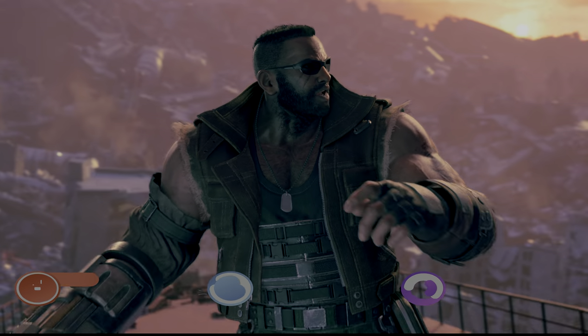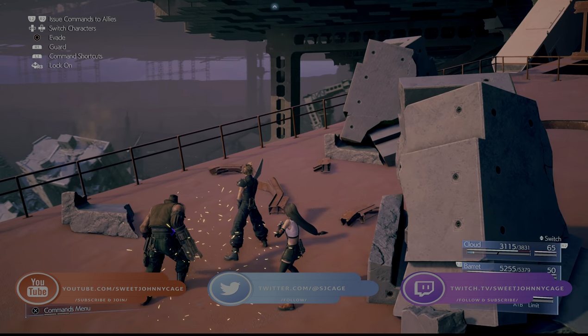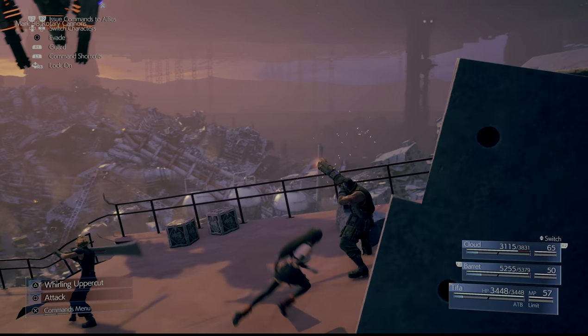Hey everyone, SweetJohnnyCage here, back with another guide for Final Fantasy VII Remake. This time I'm going to show you how to take down the Valkyrie. Valkyrie is the boss of the Sector 7 Plate Climb as you make your way to Shinra Tower.